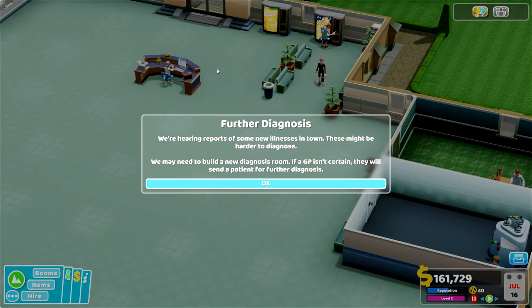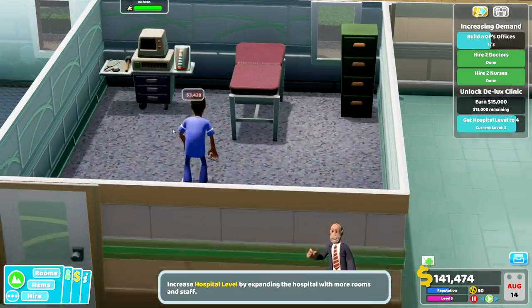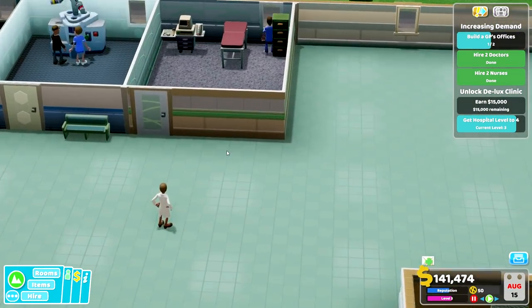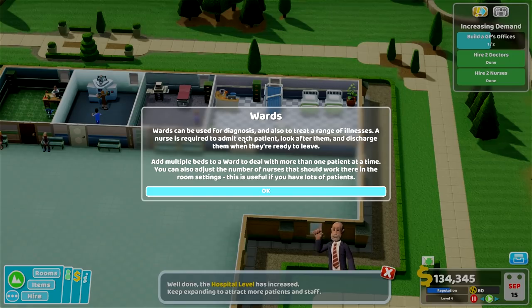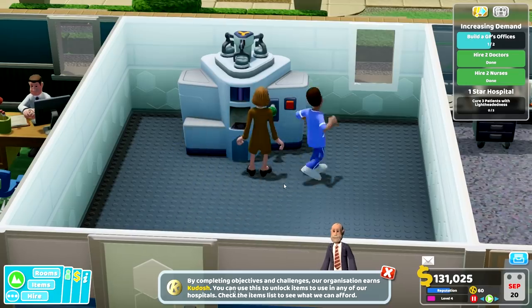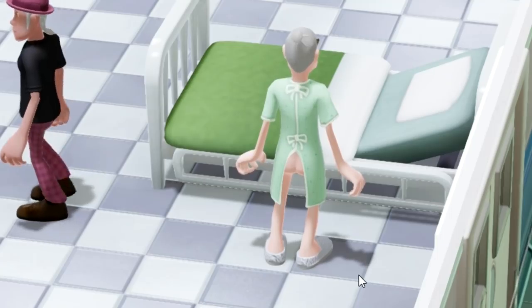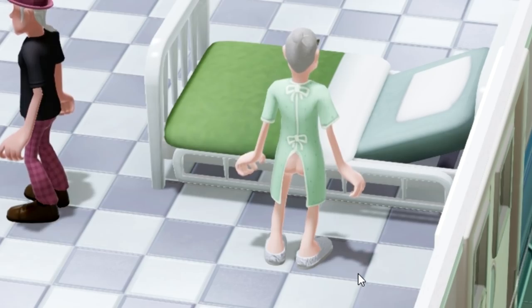We're hearing reports of some new illnesses in town — these might be harder to diagnose, so we may need to build a new diagnosis room. If a GP isn't certain they will send a patient for further diagnosis. So we need to hire a nurse for our new diagnosis room — let's go ahead and hire Orlando Sandals. We've also just built a ward, which can be used for diagnosis and also to treat a range of illnesses. We need to put another nurse in the ward — Harry Bullbrook, you're hired. Oh there's an old lady's butt! Get into bed old lady, no one wants to see your little butt!